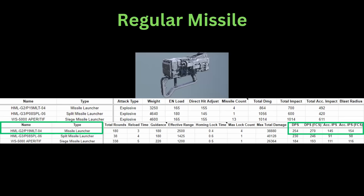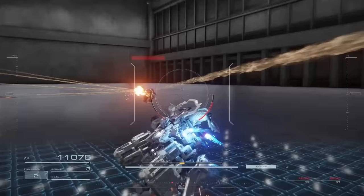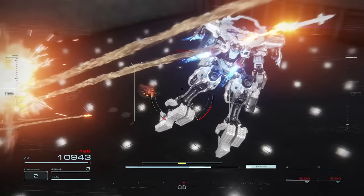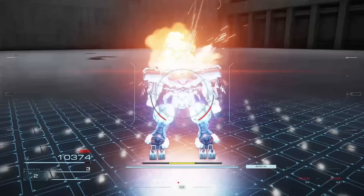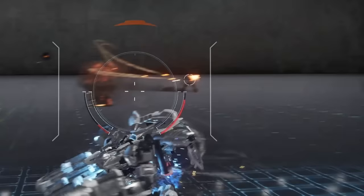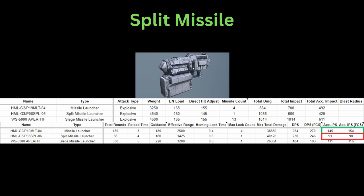The hand split missile launcher basically trades away stats such as cost, reload, lock on time, etc. for the gimmick of splitting up. This results in a lower DPS and a much lower accumulated impact versus the normal hand missiles. I have yet to discover the usefulness of splitting the missiles up, as they still end up homing in and missing the target. In fact, because of the split, many split missile launchers even have part of the missiles running themselves into the ground when firing on flat ground — even worse on an incline. I would just run the normal hand missiles over these, but if you find the splitting flight pattern to be useful, feel free to run them.